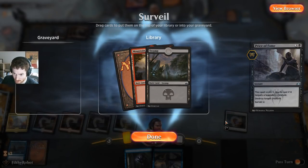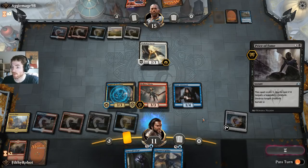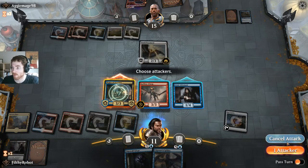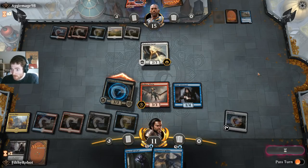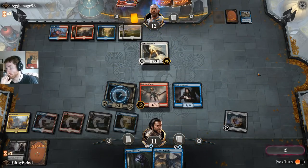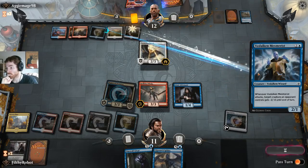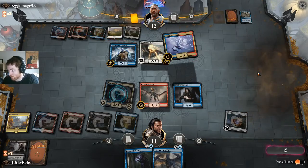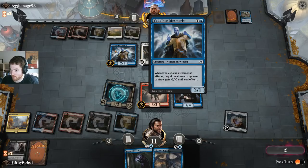This is why I splashed black for all the super strong removal cards. I don't need either of these — I have 6 mana now. So we can throw both of these into the graveyard and get in. Get another big flier down in a moment. I give him the option of trading the Dragonaughts. Shrinks a creature.